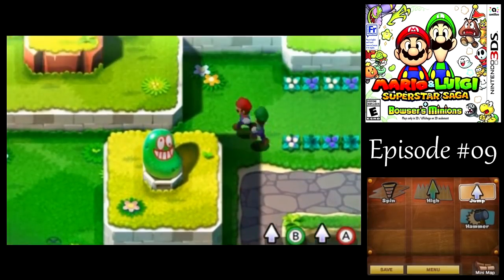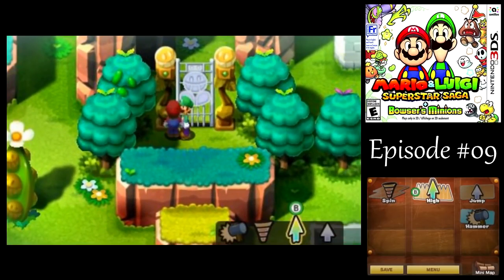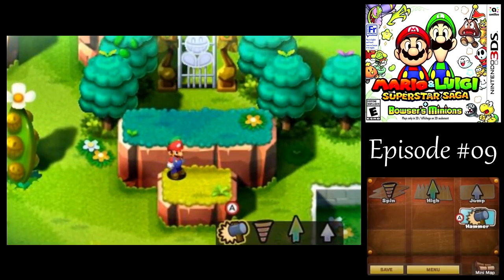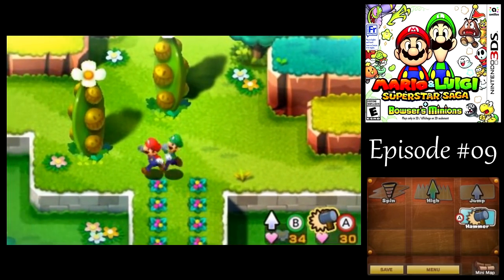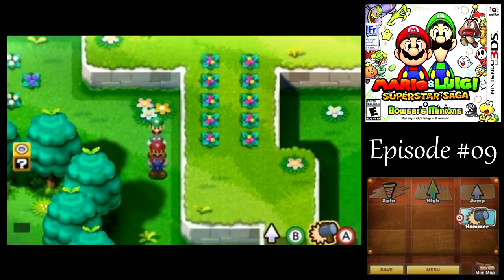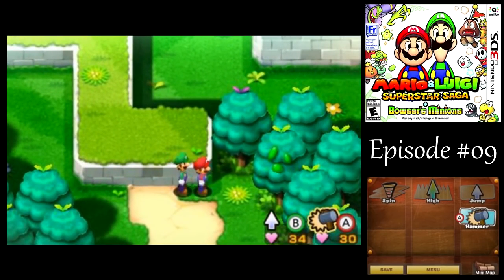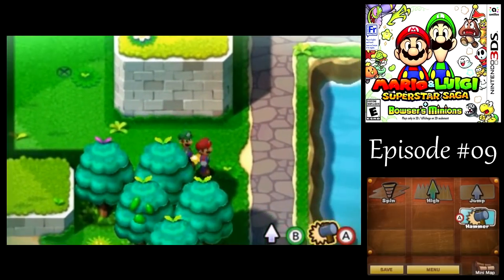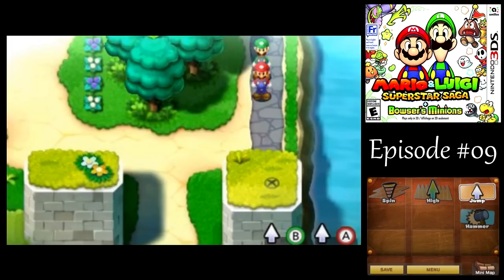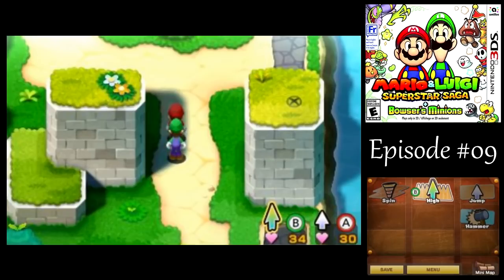Took care of all the enemies on this screen. Up here we've got a gate but we can't get past that — remember that for later, viewers. By the way, something I forgot to mention: if you use the hammer to ambush a group of enemies in the Game Boy Advance version, you don't actually deal damage to them like you do here — you just stun them, which is about as useful.